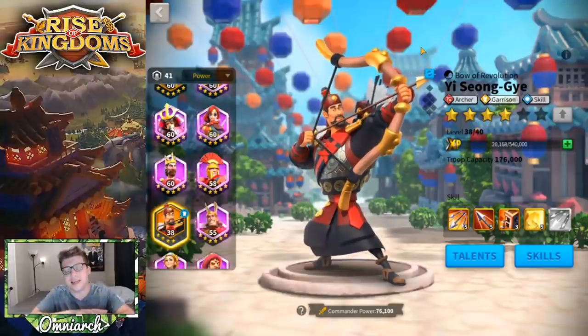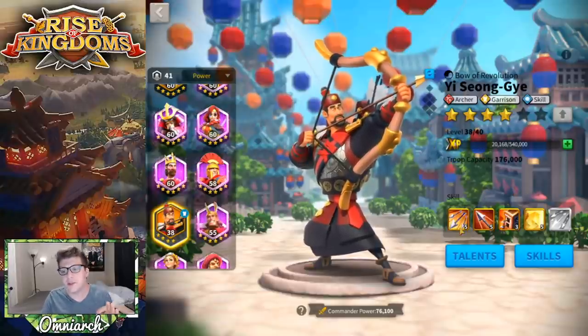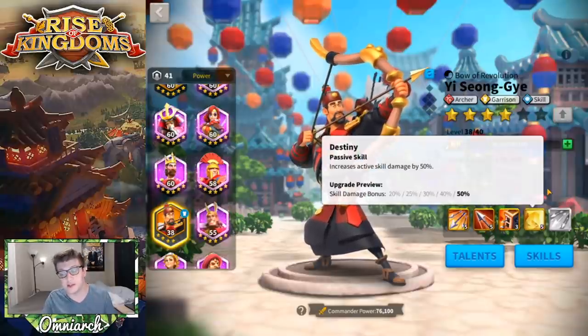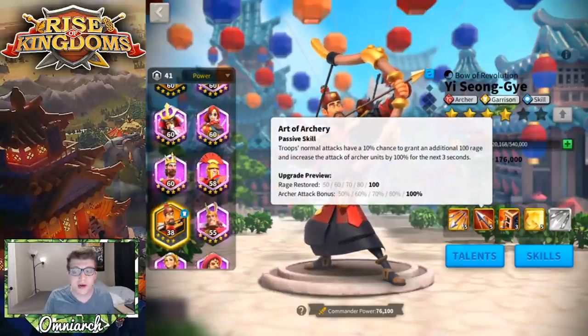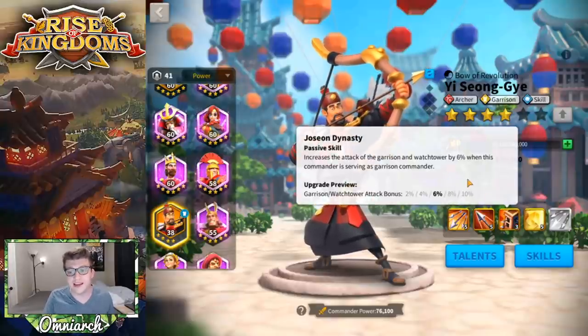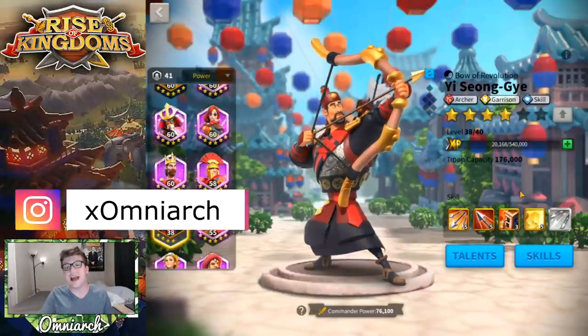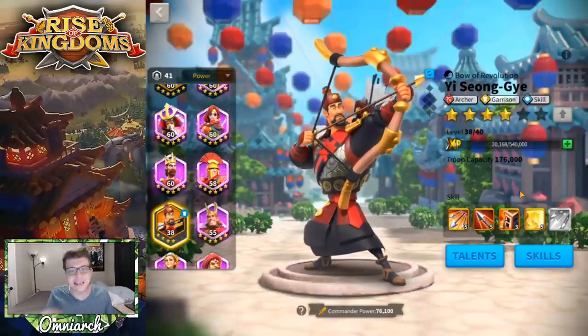Esong is definitely a commander I recommend you expertise. Bring the first skill to 5, then the second skill to 5, then bring him to 4 stars and try to get that expertise. When you look at it, his kit is skill damage, rage regeneration, skill damage, and a garrison attack bonus — Esong is good at defending objectives and good at skill damage. He is arguably the best skill damage AOE commander in the entire game.